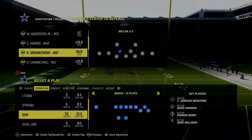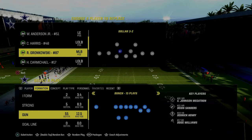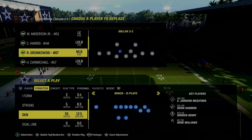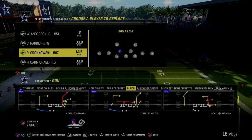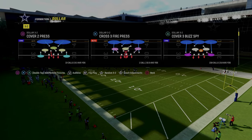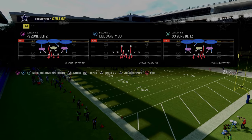Another quick tip: you want someone here that is fast and has a high change of direction. I like to get people with 90 or higher change of direction if possible. The blitz can still work if not, but I think it increases the likelihood it's going to work.